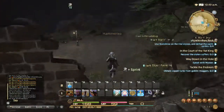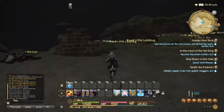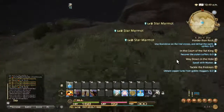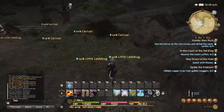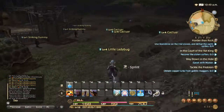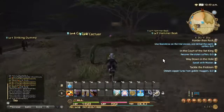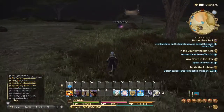All of the quest items are off to the right here. I just jump down — I don't follow the path. And then as you can see, it's the purple glow on the rocks.